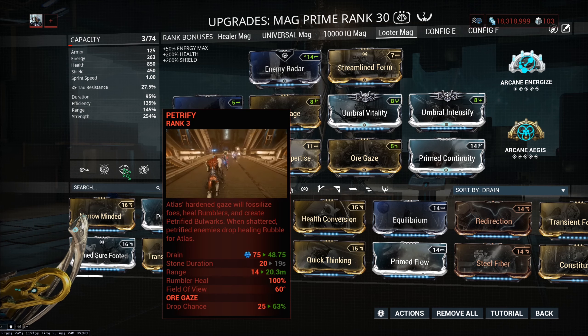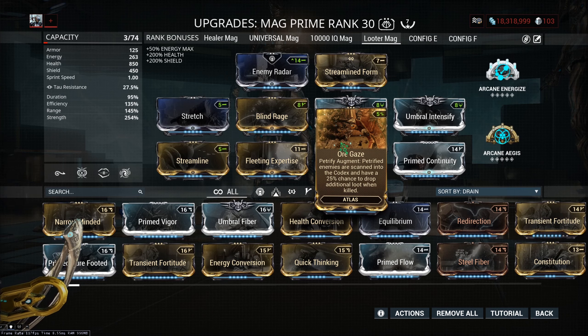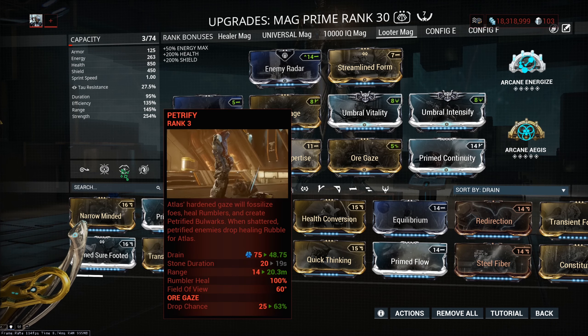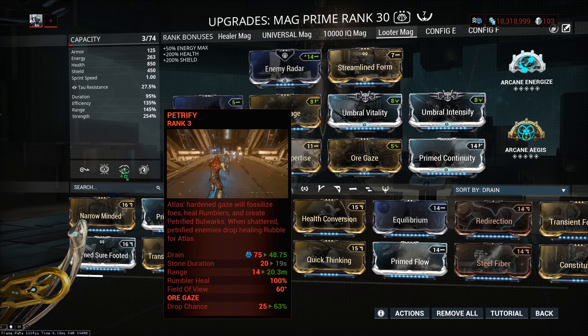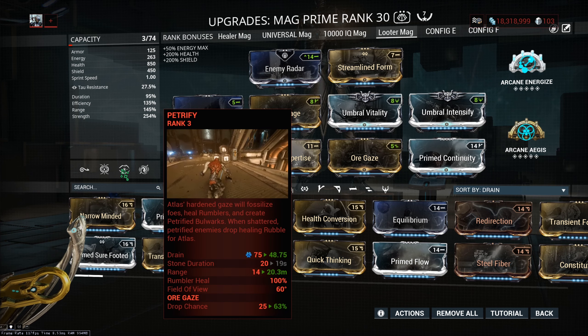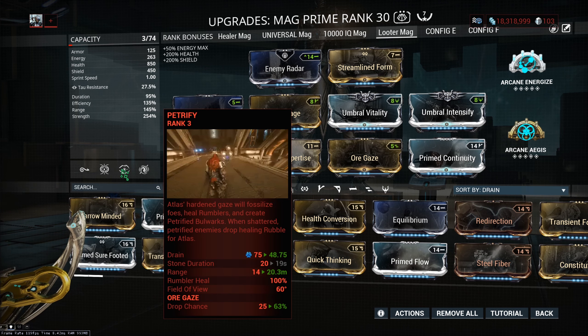The 254% power strength is for Orgaze. Orgaze right now is a Petrify arcane — petrified enemies are scanned into the codex and have a 25% chance to drop additional loot when killed. Fantastic. That's why we're bringing it up to 63% drop chance from Orgaze. Because I replaced Polarize with Petrify, I don't really care too much about power duration on this build, bringing it to 95% — trying to keep it as close to 100% as possible, but 95% is absolutely perfectly fine.